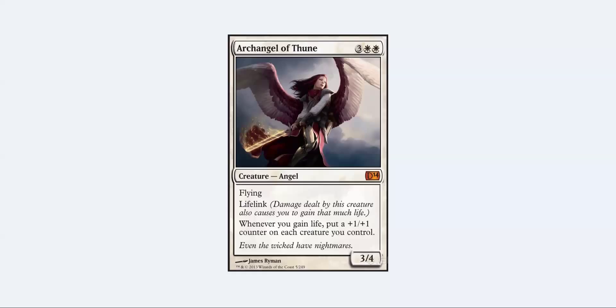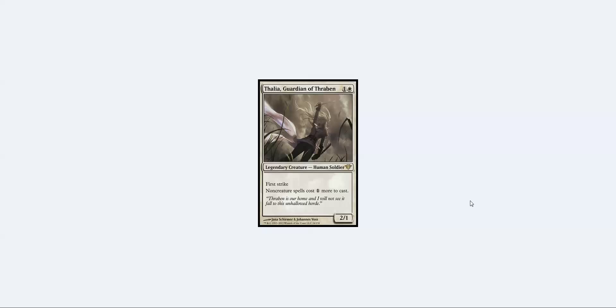Number six is Thalia, Guardian of Thraben. This has been a pain in my ass ever since it was printed. It's cheap, wins every combat, and hoses control and combo decks — for two mana, that's just insane. It's a decent mainboard card and a decent sideboard card; it's a win condition and it just makes everything so hard for your opponent.